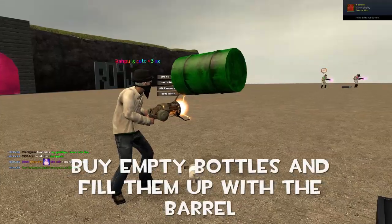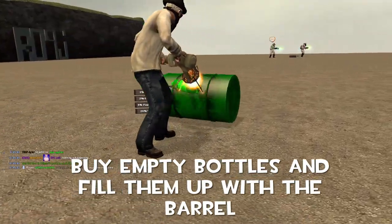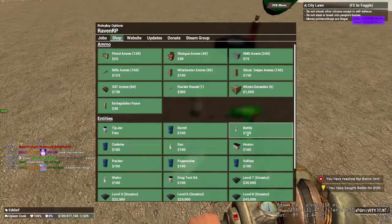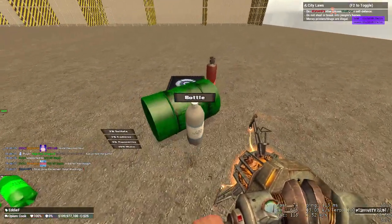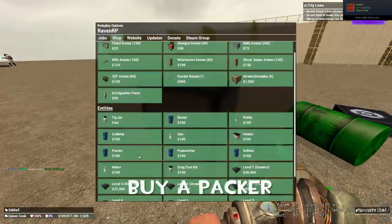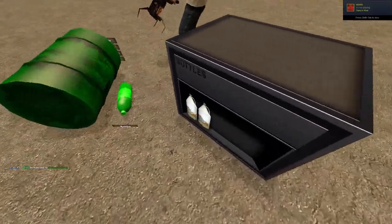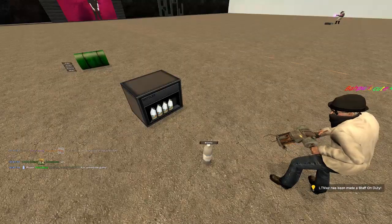Buy some empty bottles and touch the green barrel with bottles. So we've got a bottle here, I've touched it and it's gone green — that is what you want to happen. You can go a bit mental on the bottles here, just buy a few. I've placed the bottle in there. What you want to do is buy a packer and put your bottles in there. Looks like you need five, so I bought a bottle.